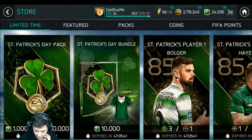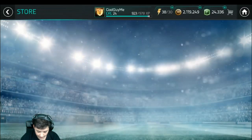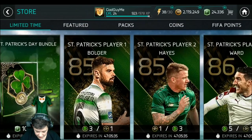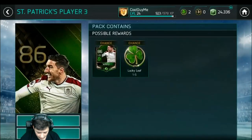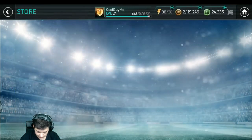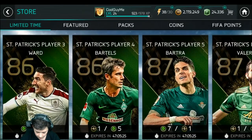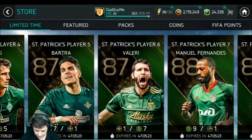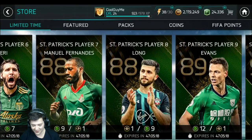As you guys can see, we start off with the 85 rated. I'm not going to go through all of them. CDM, 85 there, 86. Ward - I believe what is centre forward? He's left back. There's one centre forward. We've got Bartels, Valar, Manuel Fernandez, Shane Long. So that's a decent-ish one. I don't really want him, but you know.